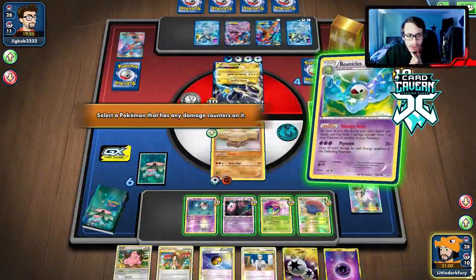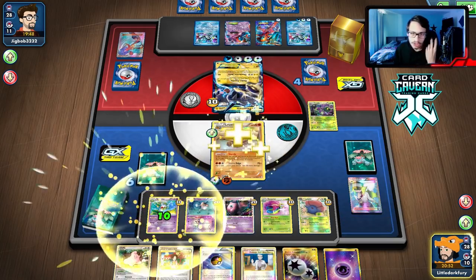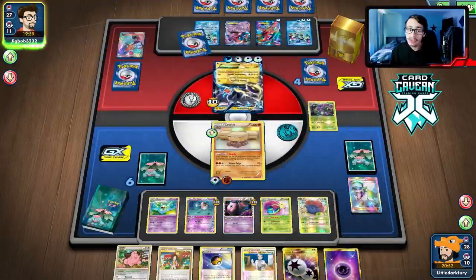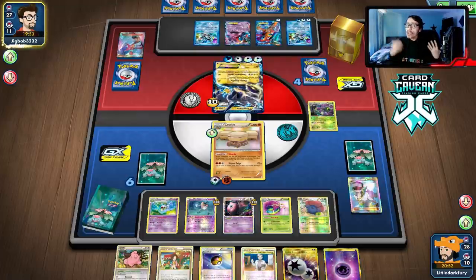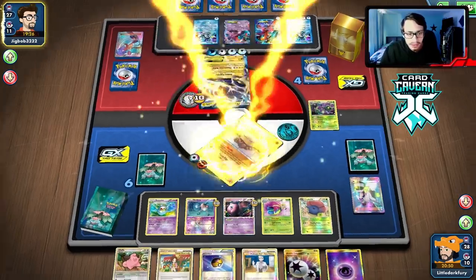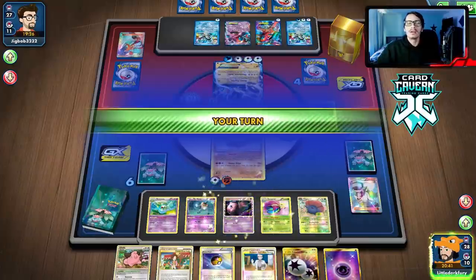The other lock deck I want to mention: the Gliscor lock deck — not as good though, because if you're going to play Virizion or Kellio you literally just lose since you can never paralyze-lock that. That's why I like the Crustle deck more than the Gliscor lock deck — this one is a little more unbeatable. We take the damage off, as long as Mime is in play we never have to worry about the Cure. There's literally no way we can lose at this point — we have a Seeker in the deck too.